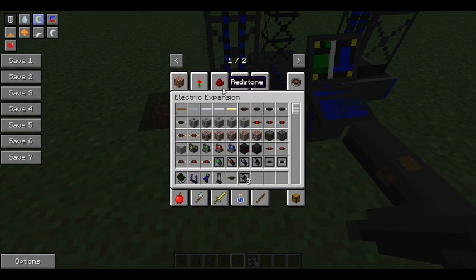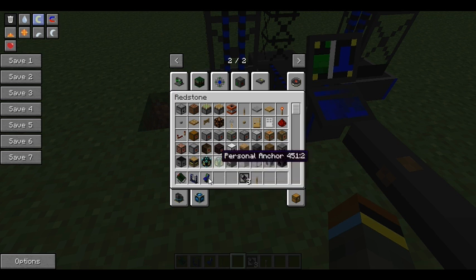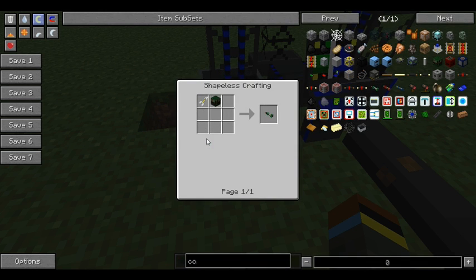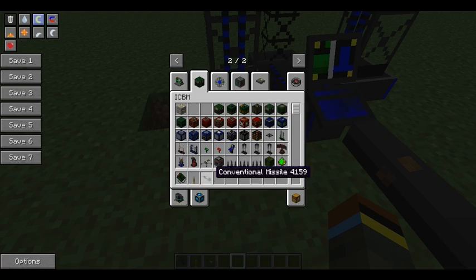There are two ways to launch these - there are levers, or obviously the laser designator. The conventional missile is just made by a condensed explosive and a missile module. The condensed explosive is basically two TNT and a redstone, and it gives you three condensed explosives.